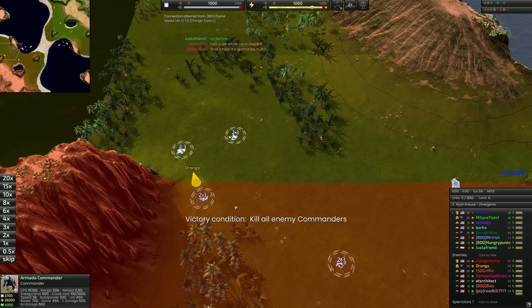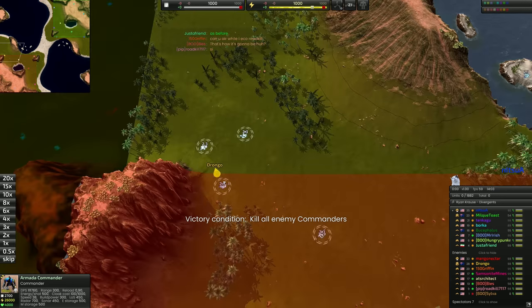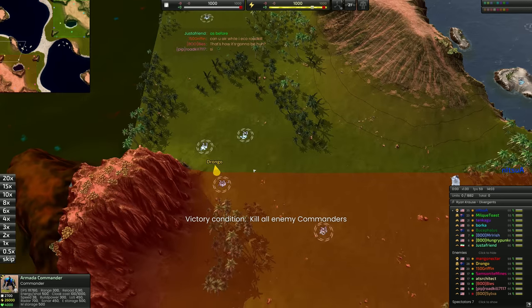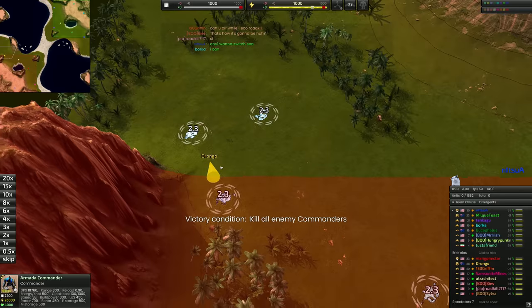Essentially what I'm giving you here is the framework for a way that you can play on Supreme Strait without actually taking the water, without contesting it, and utilizing the economy that you've got to power through and really provide for your team. So without further ado, let's get to it.